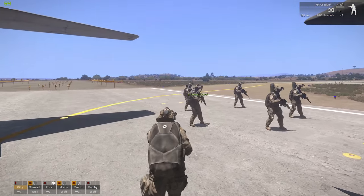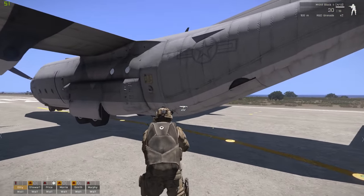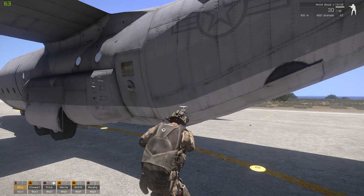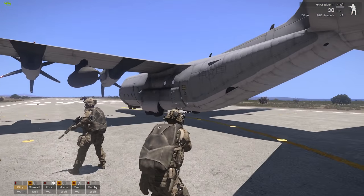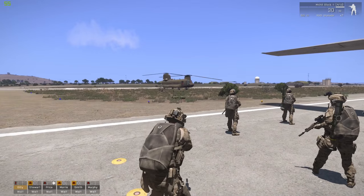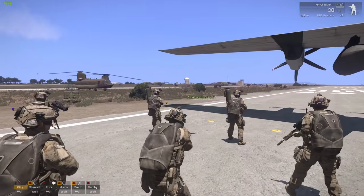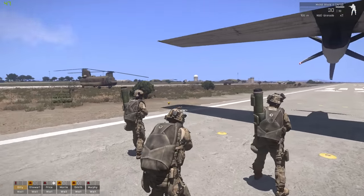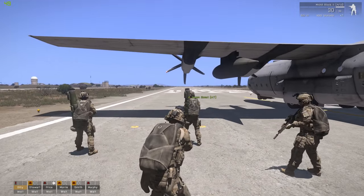All my dudes here have parachutes on. If you need a parachute, you can just go into the inventory of the plane - there's plenty in there. You just put them on the ground and get your guys to pick them up. That's going to be particularly important if you're playing in a dynamic mission like DWS or WLA. If you can't customize the actual loadout with a script, you're going to have to do it manually and get the team members to pick up their parachute.